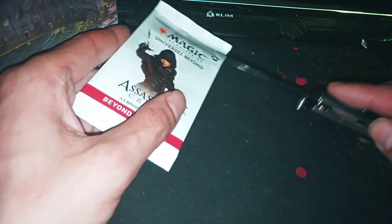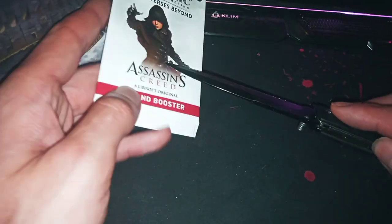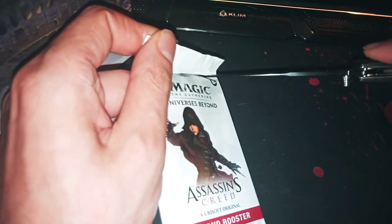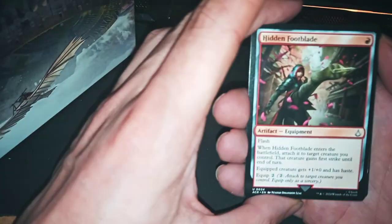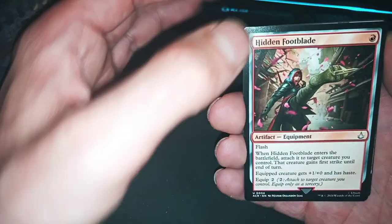Good morning everybody, this is the seventh episode of Assassin's Creed — cracking! Yeah, I've already cracked because I am very, very happy because I'm almost done with this. Okay, start with Hidden Foot Blade, very good.